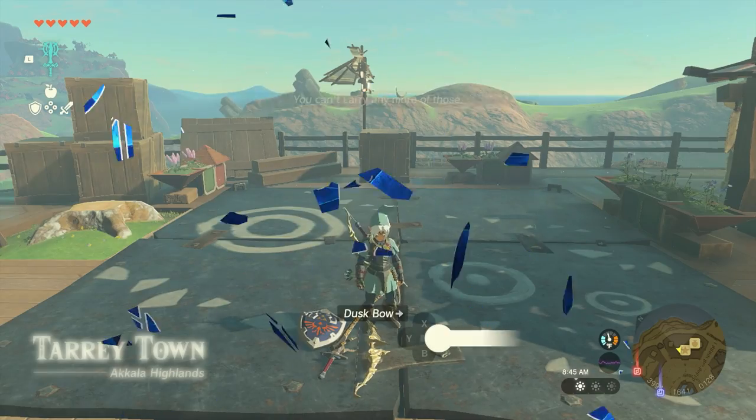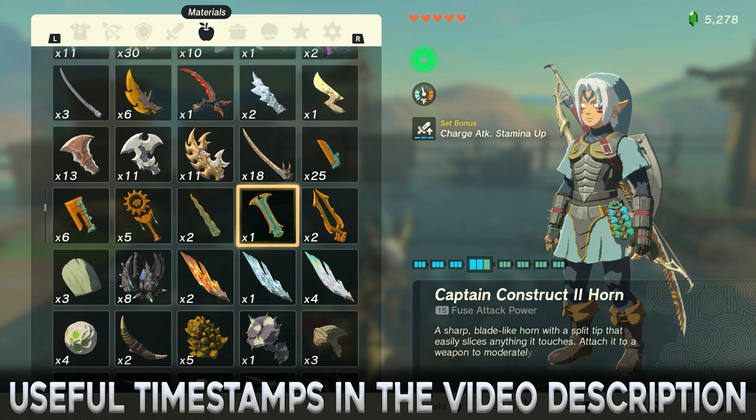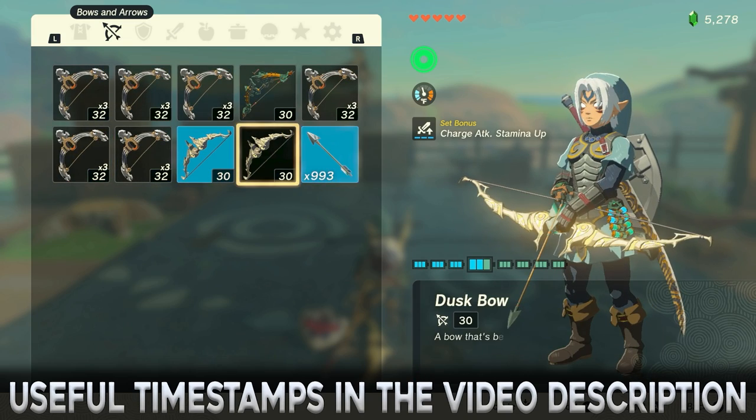A new duplication glitch has been discovered in Zelda: Tears of the Kingdom that will allow you to duplicate any item, weapon, shield, or bow. This will severely unbalance the game, but if you still want to do it, here is how.